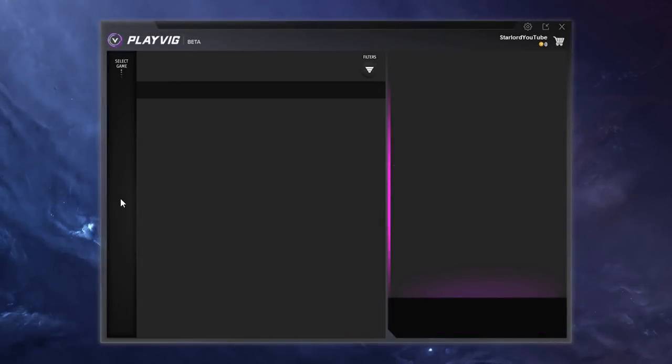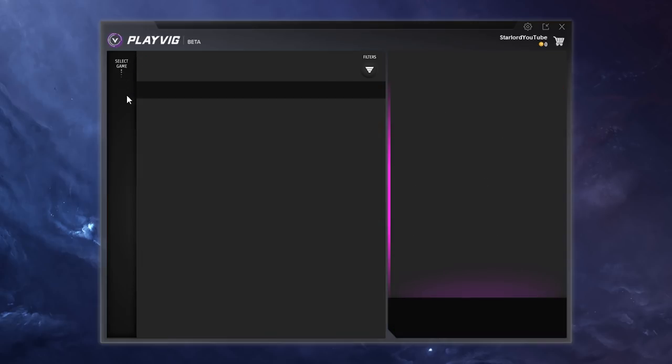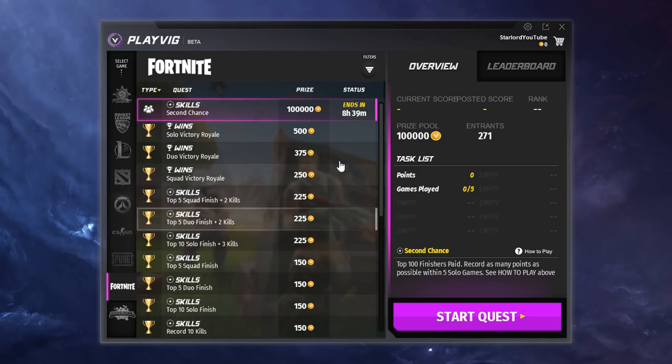Before we get into today's video, I would like to introduce you to a PC app which I discovered not long ago called PlayVig. This is actually a free PC app that you can download and earn cash by competing in quests or placing in the leaderboards of your favorite games such as Fortnite. You can actually earn money by winning games or completing quests in Fortnite.